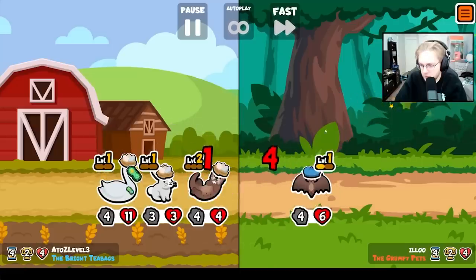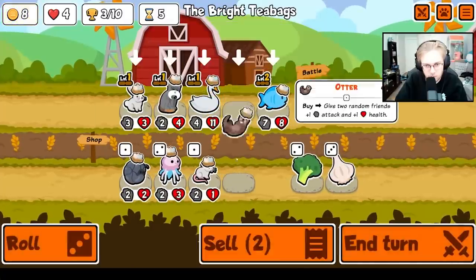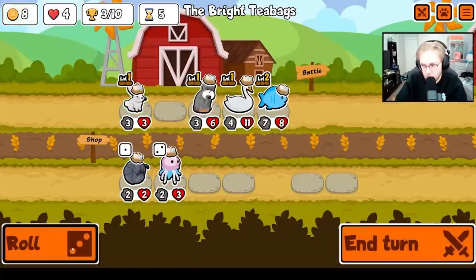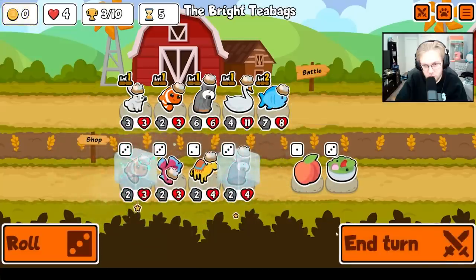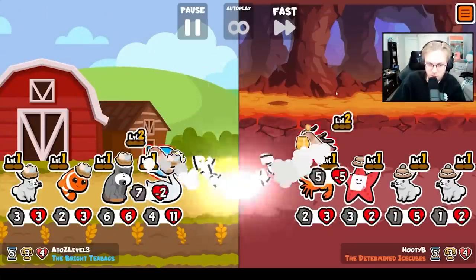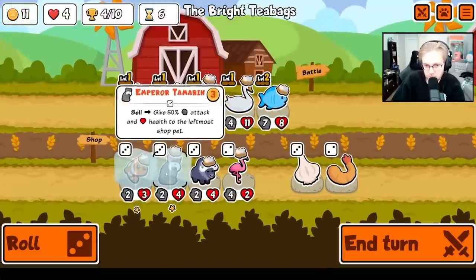Warthog just seems more fun. Nurse Shark build — the only thing with Nurse Shark is it uses all the trumpets. I feel like the new Nurse Shark that's in the test server would probably be good with the Vulture, because it only uses like 10 trumpets? So that'd probably be good.